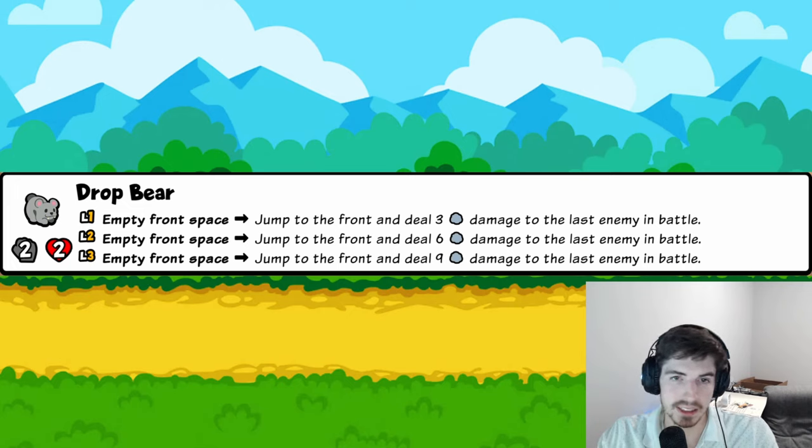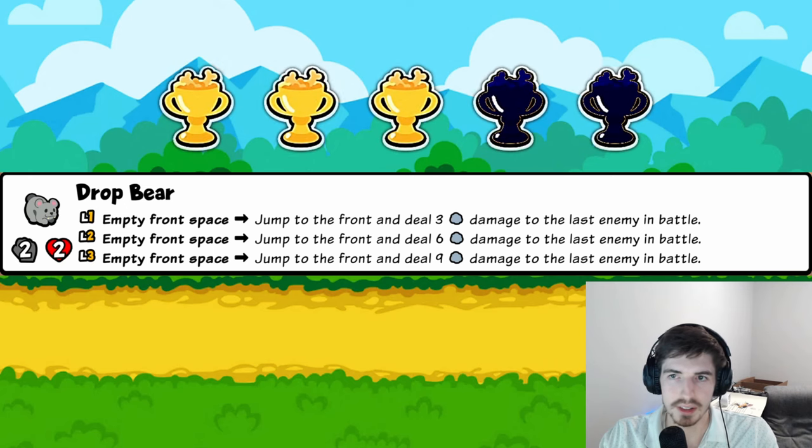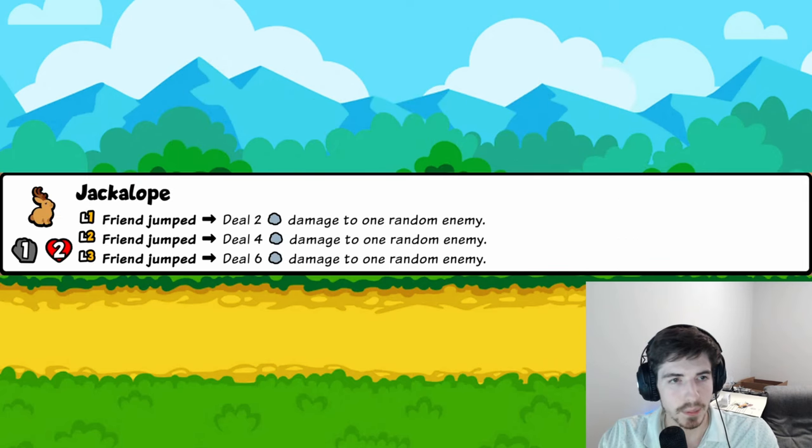Drop Bear: basically a Doorhead Ant except instead of gaining health it deals damage to the last enemy. Dealing damage to the last enemy is really good — Crocodile-huge. This will be a solid early version of a crocodile, and that's probably good enough to warrant throwing on a team. Three trophies.